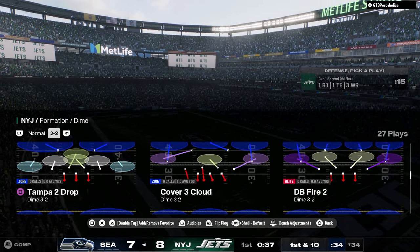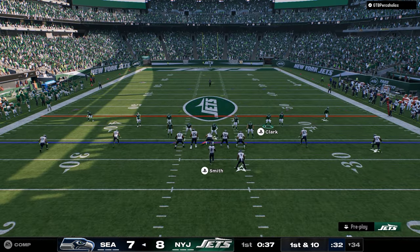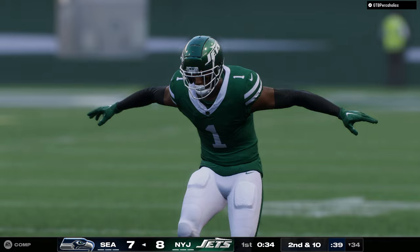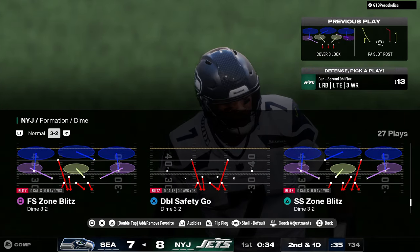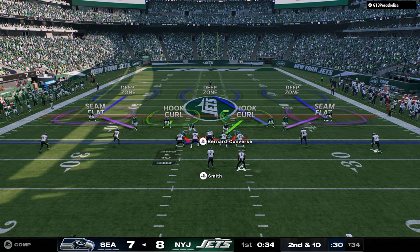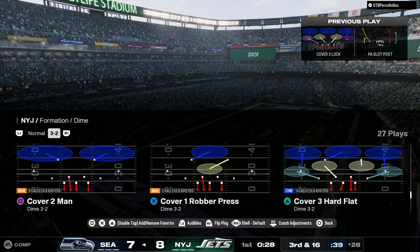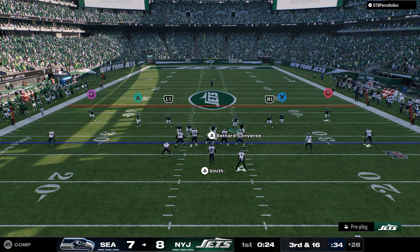We've got to watch the seams. The best thing you can do is put seam flats out there for these seam streaks. I might honestly just go into match coverage. The problem is most good players are going to run some type of quads against match. Let's run a little cover three match — look at those seam flats, just cage. Seam flats are the wave. It's probably the best seam flats I've ever been in a game. Just put the slot corners in the seam flats.